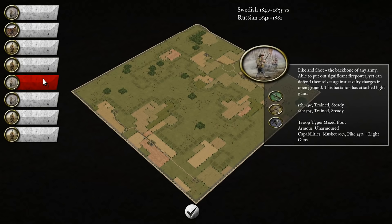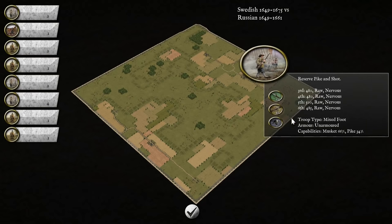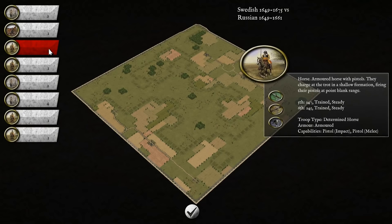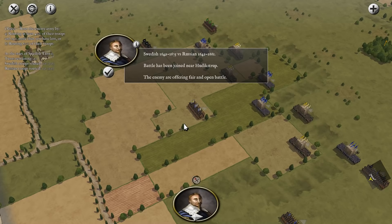It's Genghis Khan all over again. We have Pike and Shot here, and this is slightly better Pike and Shot — they have light guns, which increases their shooting to 64 from 48. Even their melee is a little higher, so these are just in general slightly superior. We have four reserve Pike and Shot as well — not spectacular; we'll use those in support points. Then we have unarmored horse and veteran unarmored horse. That explains the general troop compositions — the Russians will be more or less the same.